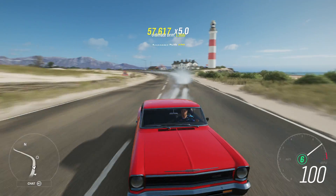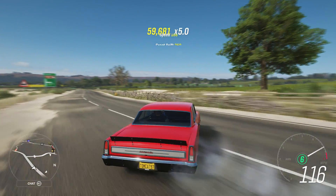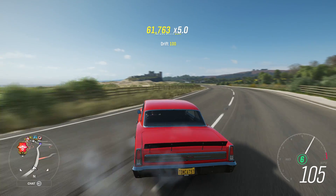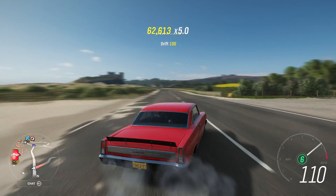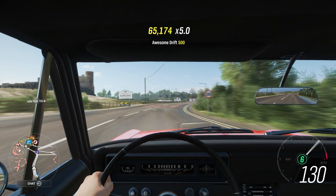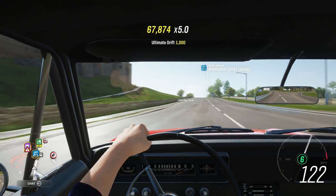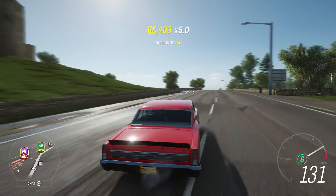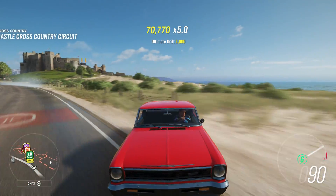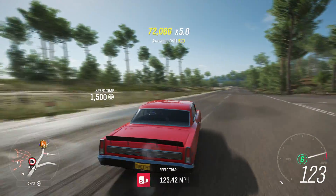Look at that - you just keep your foot in the power and it'll keep going. Big angle recovery, no problem. You can almost floor it everywhere. You do have to modulate the throttle a little bit, just like with any other drift car, but so much of this stuff is flat on the throttle - absolutely flat. The car actually has really good balance and it's really easy to weight transfer.